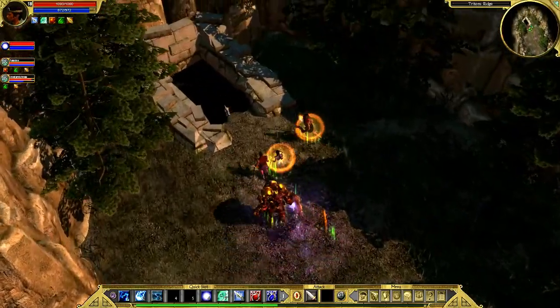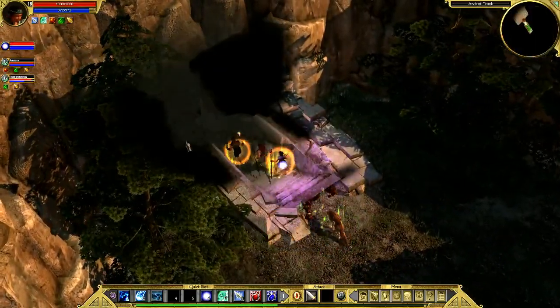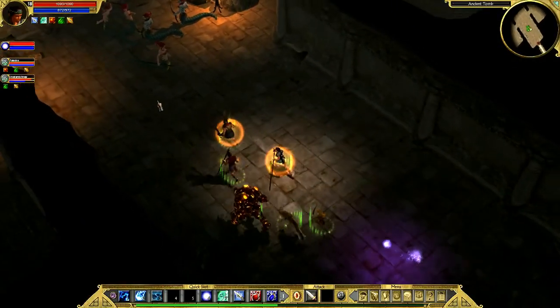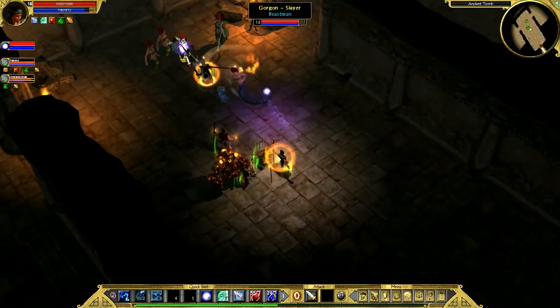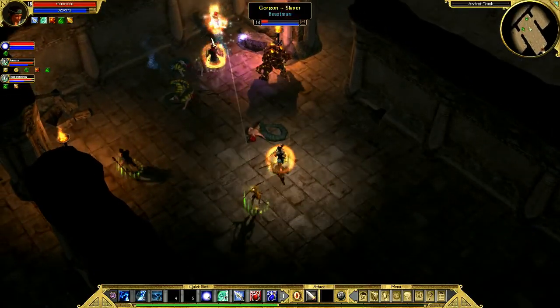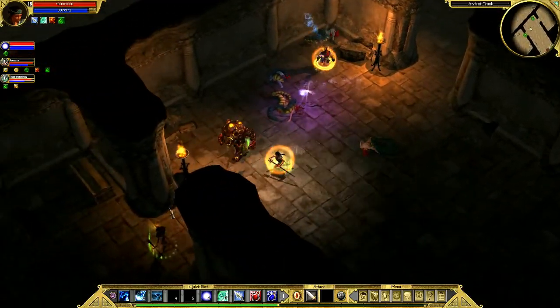There's no enemies here. Why aren't there any enemies here? Because they're probably in the cave at the end of here. An ancient tomb of Gorgons. That's quite a bit different from the last ancient tomb of Gorgons.